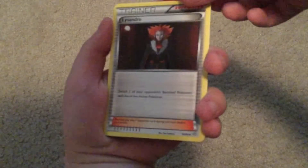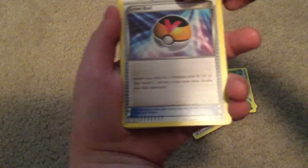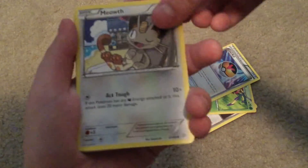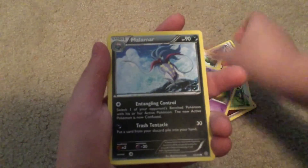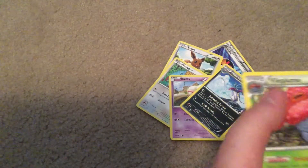The booster itself — white and green. One, two, three, almost did four. And we got Lizander, Ariados, Level Ball, Meowth, Eevee, Porygon, Toy, Malamar, a Spirit Link, and a Vileplume non-holo. I think we did good.